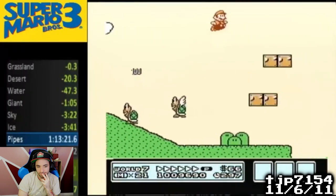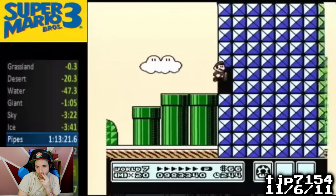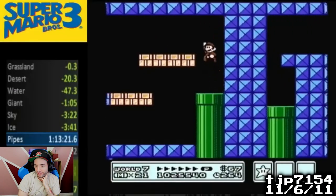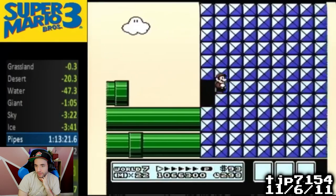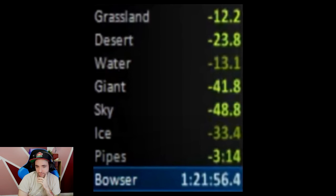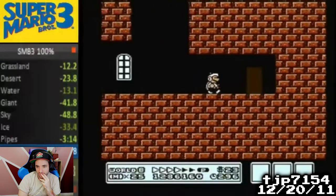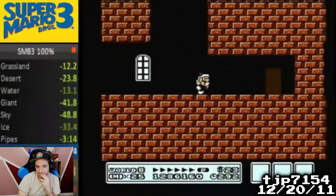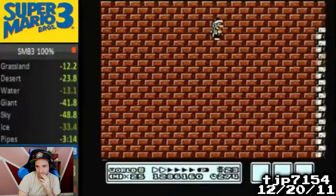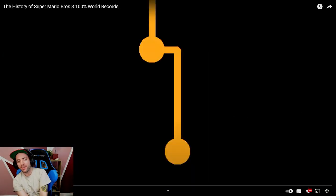As difficult and random as these tricks are, TJP was committed to going for them. He went for the wall jump in 6-9 and got it 7th try. He went for the clip in 7-1 and got it 17th try. He went for a clip in 7-5 and failed 9 times before giving up. Finally in 7-6, he hit a clip first try. Despite a lead of over 3 minutes, TJP couldn't help himself from going all out in the last stage of the game — he started by failing a clip 31 consecutive times, then attempted a different clip 4 times before giving up. He may have lost over a minute and a half in one stage, but his run looked cool.